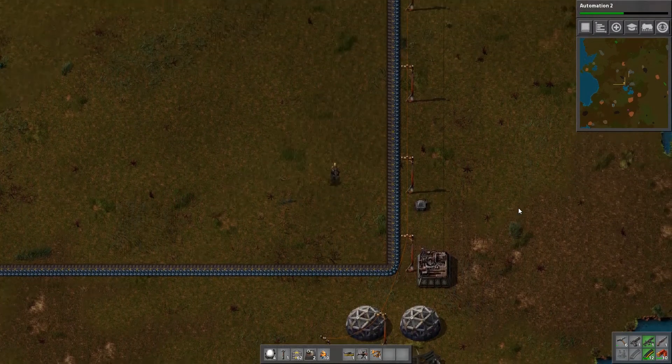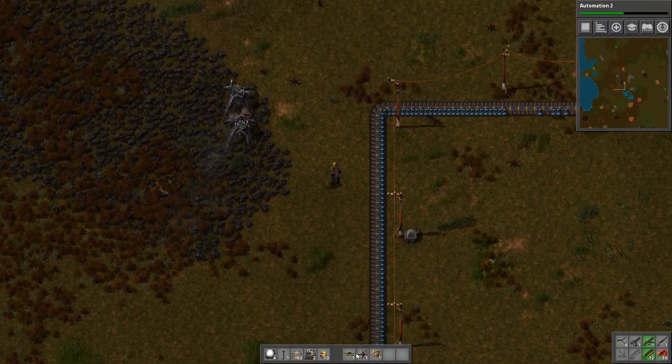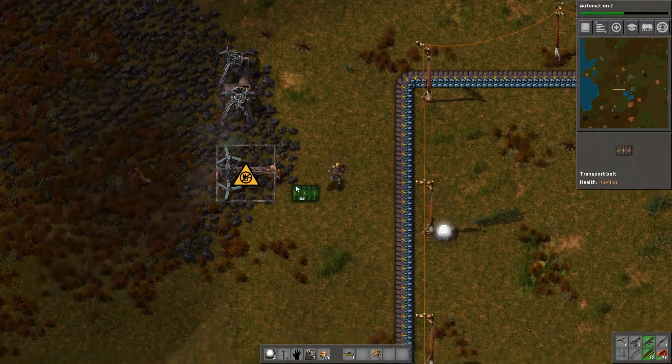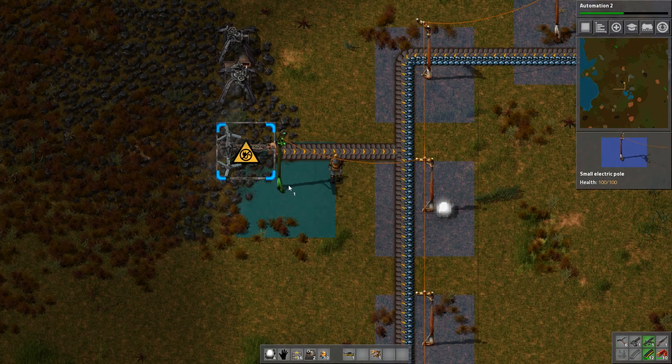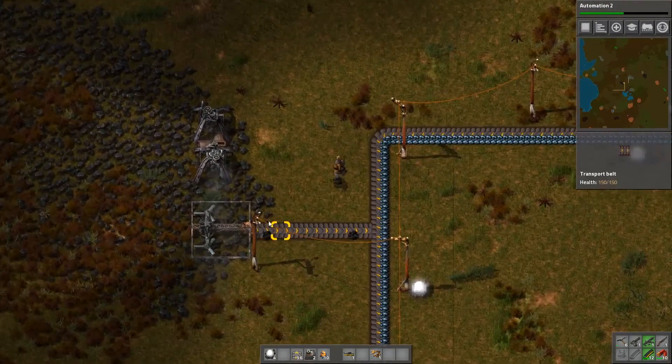Hello everyone and welcome back to some more Factorio. My voice is mostly back to normal so we can do more recording. First thing we're going to do is place an electric mining drill over here for a bunch of coal, so we can finally get some coal power automated.